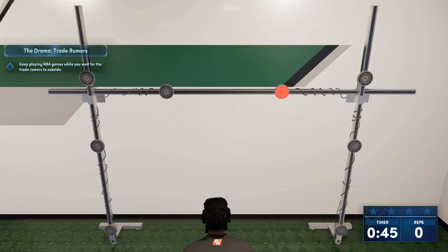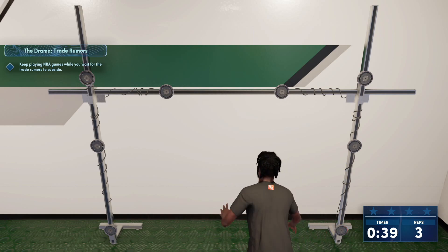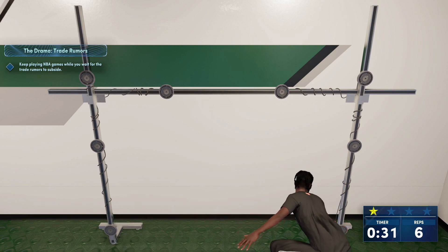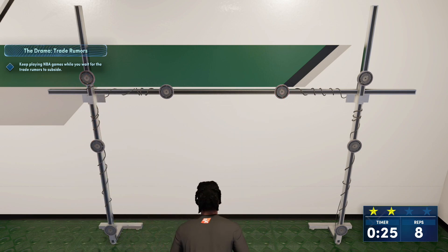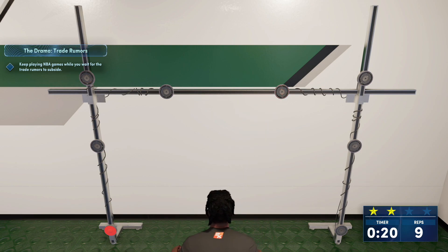Alright, we just hopped in. All you gotta do is hit the buttons — hit as many buttons as you can. The right side is for the right stick and the left side is for the left stick. Just flick those sticks in that direction to hit the button and get as many buttons as you can. You want to get at least three stars. To get the Gym Rat badge you have to get three stars on 50 different drills in the Gatorade facility.